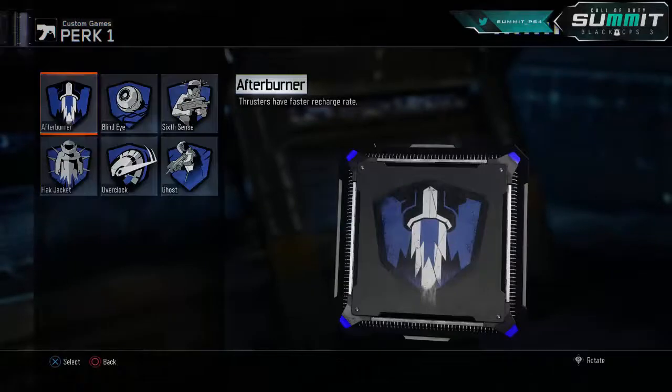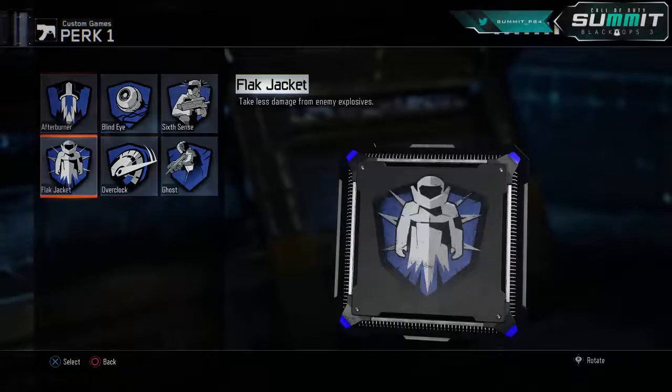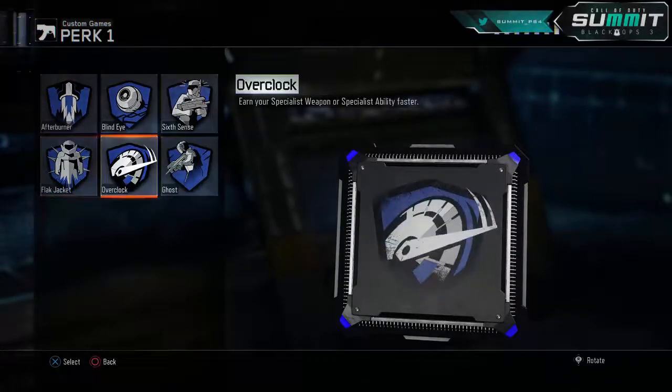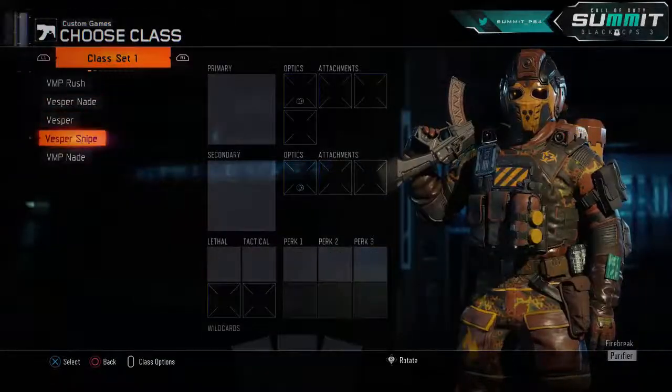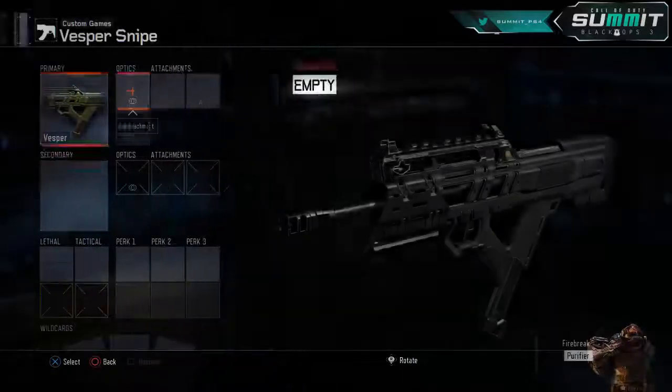It's whatever you want to do, whatever you're going to be playing. You can run any of those three for perk 1, but for now I'll stick with this. Going into our final class, this is going to be your Vesper Overkill Sniper class.